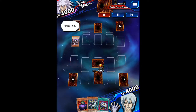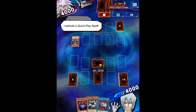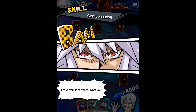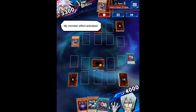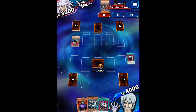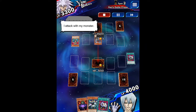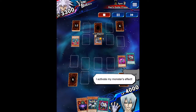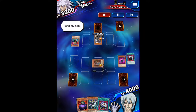Here I go! My turn, draw! I activate a quick play spell! I have you right where I want you — my monster effect activates. Come to me! I special summon a monster. You fool! I activate my monster effect — Infernity Mirage! I end my turn.